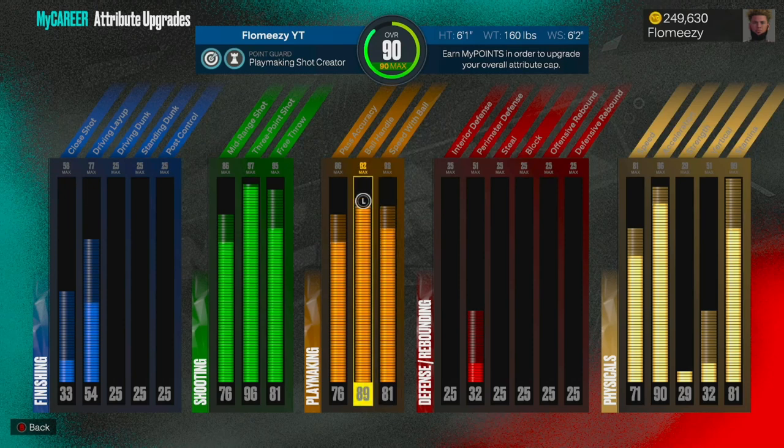The reason I don't have a 92 yet is because I'm not maxed out and don't have the attribute caps to get to a 92 ball handle. All my dribble moves right now, you can get these at any ball handle that allows you to speed boost — I think like an 85 or 86 or higher, as long as you're a guard.